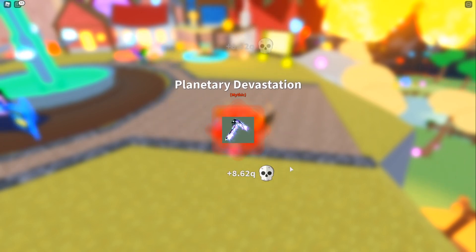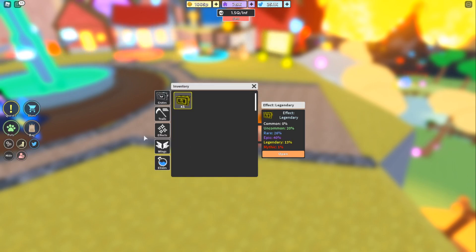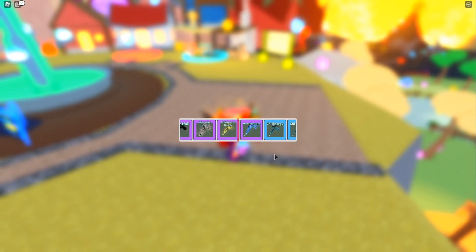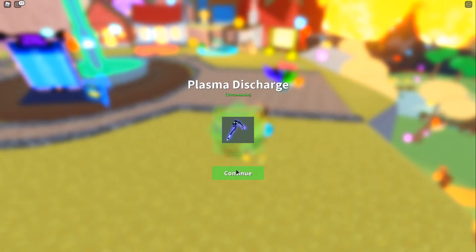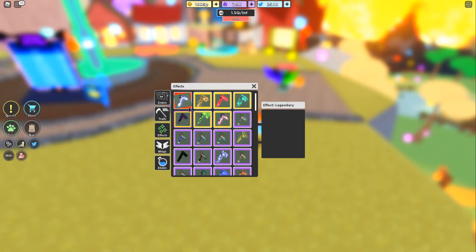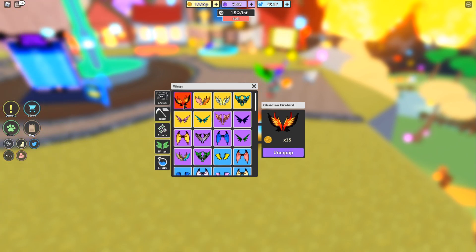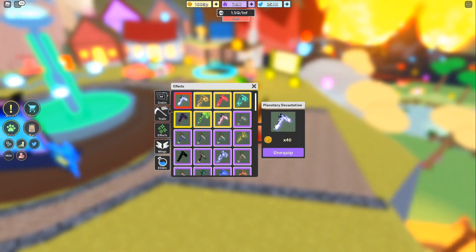We just got a mythic effect — we got Planetary Devastation! That's pretty insane. That took so long to get; I was grinding so many souls on this crate off-camera trying to get a mythic, and we just got another one on video, which is insane. We can check out this effect — it is 40x. That's even better than our wings, which are 35x. Our effect is 40x — that is so OP!